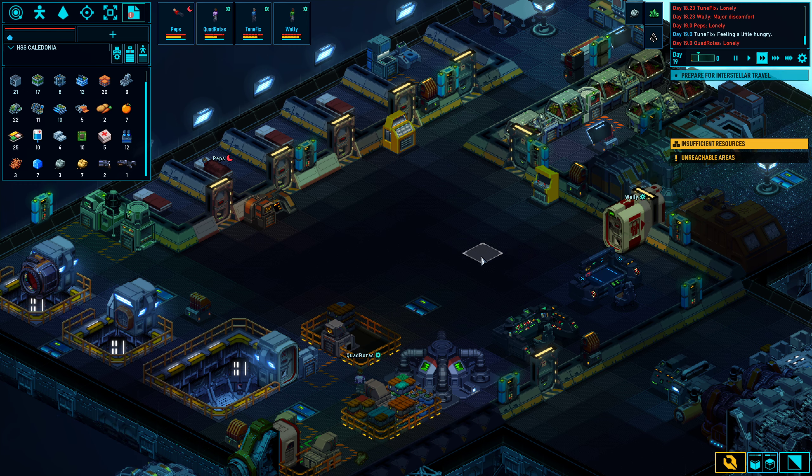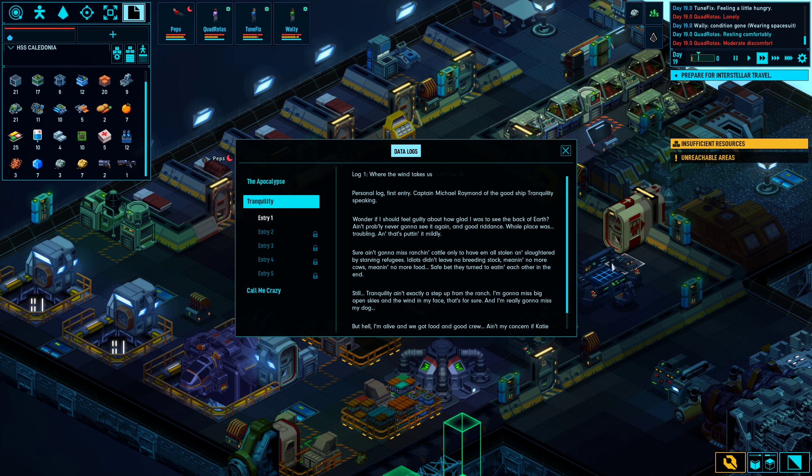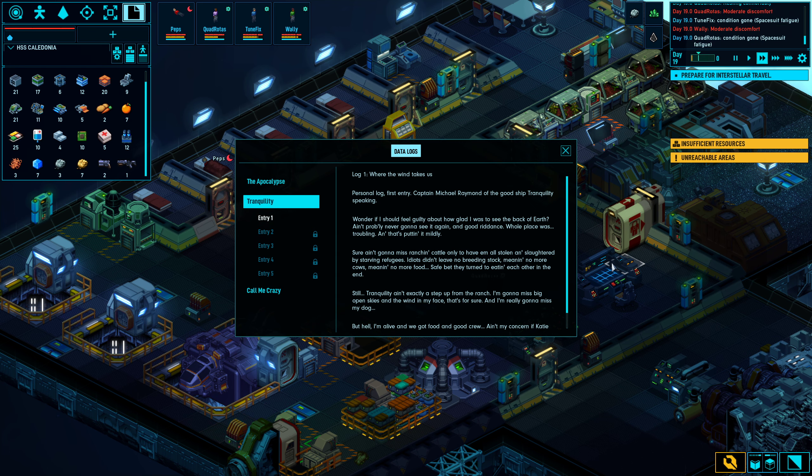But apparently we can find those around. We've got a new data log: Tranquility, Log One — 'Where the Wind Takes Us.' Personal log, first entry. Captain Michael Raymond of the good ship Tranquility speaking. I wonder if I should feel guilty about how glad I was to see the back of Earth — probably never gonna see that again. And good riddance.